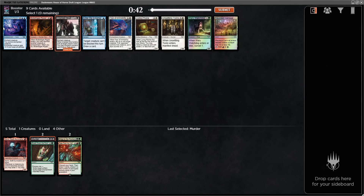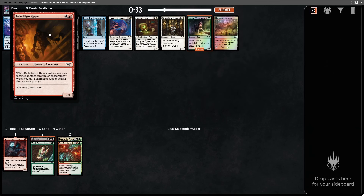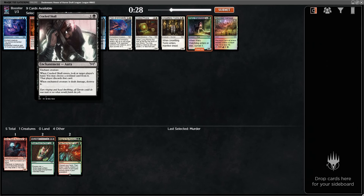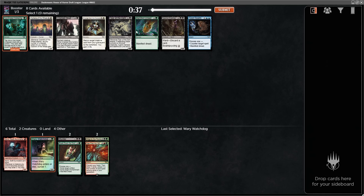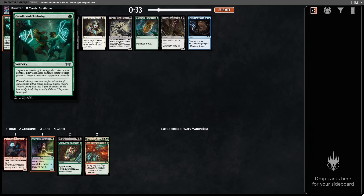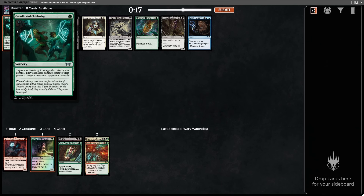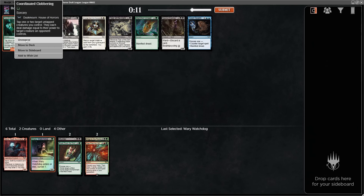Cracked Skull, Boiler Bilge's Ripper, Watchdog, and a dual land in colors I'm not. This guy's kind of mediocre, as is the Cracked Skull, so I'll just play the Watchdog. Coordinated Clobbering or Manifest Dread — tap one or two untapped creatures you control, they each deal damage equal to their power to target creature an opponent controls. One mana removal — I guess I'll take it. Coordinated Clobbering.